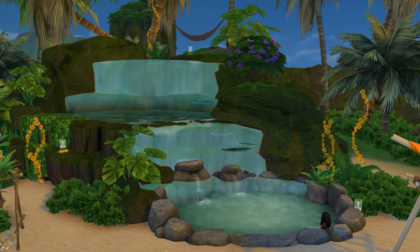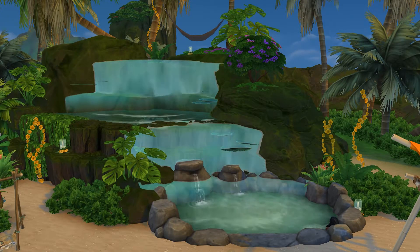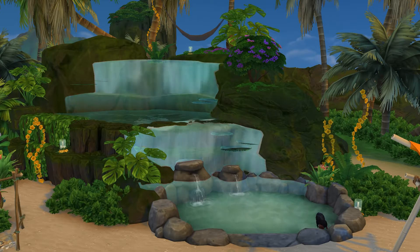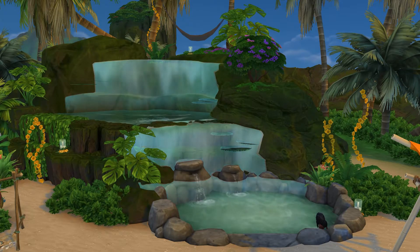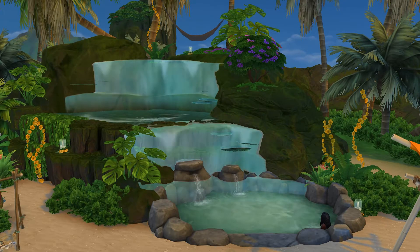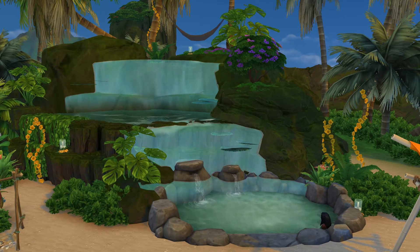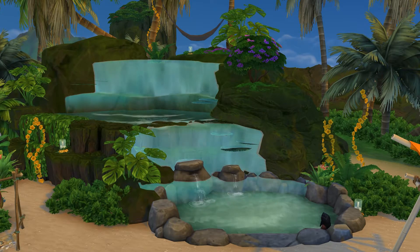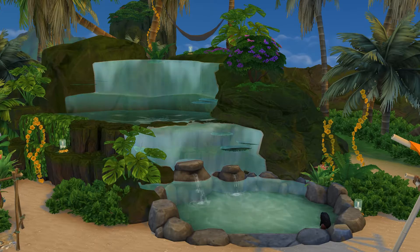The waterfall feature here I originally had for an older build of mine, the Yamachan cafe — I'll link it in the description. I really liked it but didn't use it then, so I saved it and implemented it here. It fits perfectly for a castaway setting. One tip: if you want the natural springs or spa pool to work, you need to delete the second waterfall, otherwise it won't function.